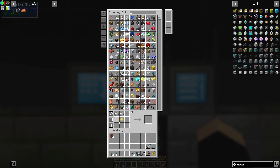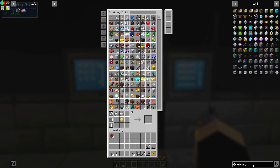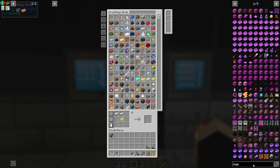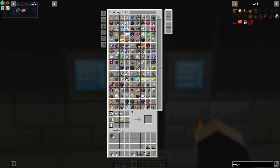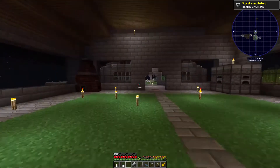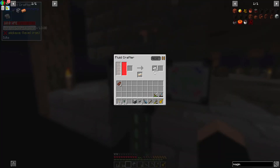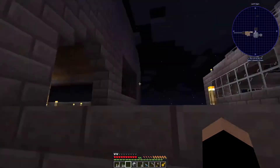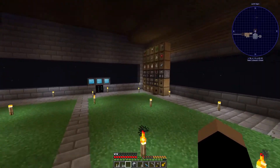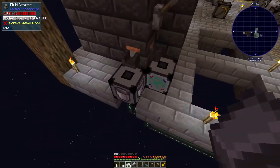Again the thing that is the slowest is this quartz - it takes so long to get quartz, it's crazy. Magma crucible - I want to make one of those. You might be like what are you doing with that? Well, we got 10 of these, perfect. But if I want to use all that's in there we're gonna have to throw some more iron in.